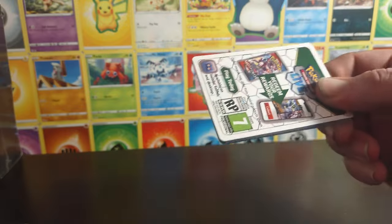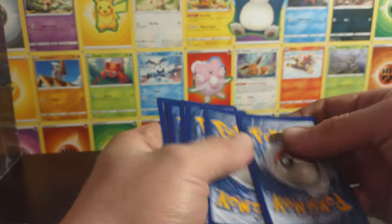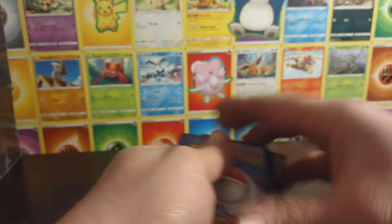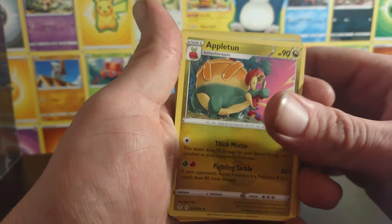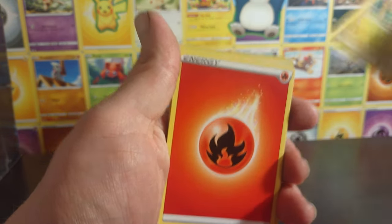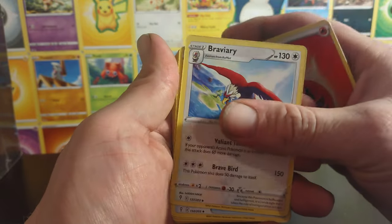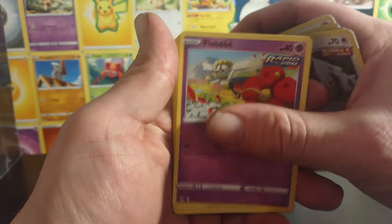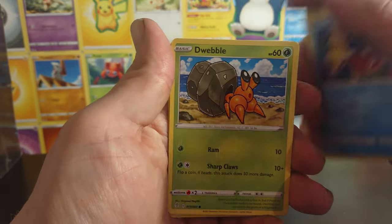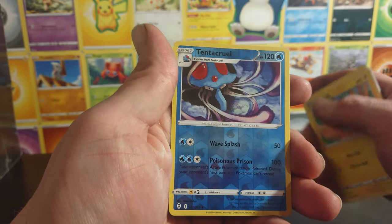And the last pack of Evolving Skies. Appletun is going to be the rare — I somehow messed that up again. Breviary, Crystal Cave, Slakoth, Flabébé, Dwebble, Marill, and Tentacruel is the reverse.